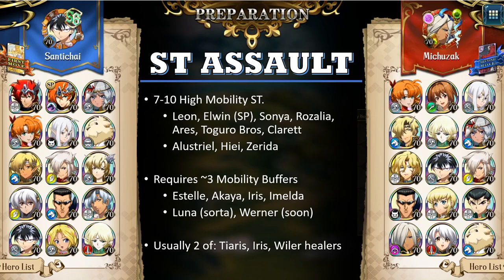On Michuzak's side, what you see is a full single-target assault box. There is just a single healer, Tiaris. Yes, Deedlit can provide healing and combat power, Imelda provides some healing as well as mobility buffs and damage increases, but there is just one dedicated healer — Tiaris. Even she is meant to increase combat power via Miracle as well as Attack Blessing. The whole concept is that you have lots of characters with 8 or 9 mobility, buff it up further, and give them stat boosts so they can wipe out the enemy tank, then wipe out all the vulnerable DPS characters after that.